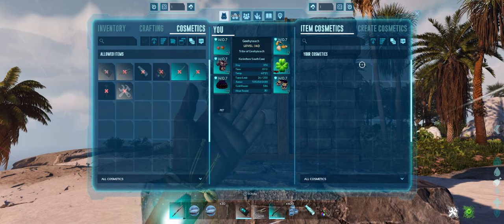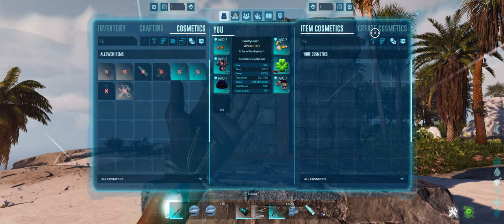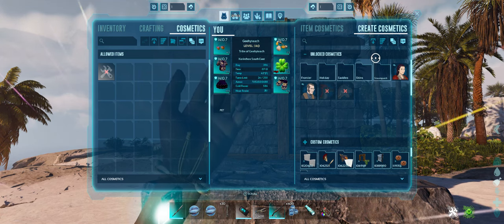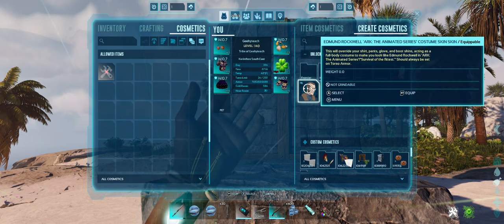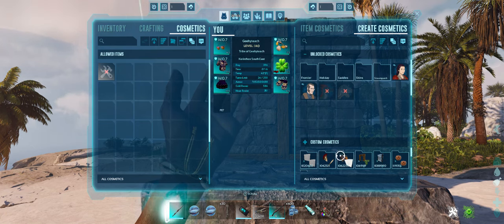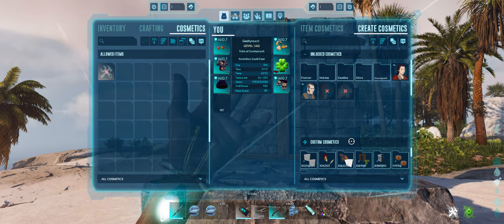Down here is a filter so you can filter by different types. But if you're looking for custom cosmetics that you have downloaded, you're going to come over here to where it says Create Cosmetics — not the most intuitive choice. First you're going to see any unlocked cosmetics, which are apparently things from the frontier pack, the steampunk pack, and all of those, and then right below is going to be your custom cosmetics.